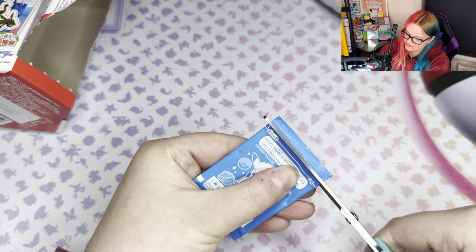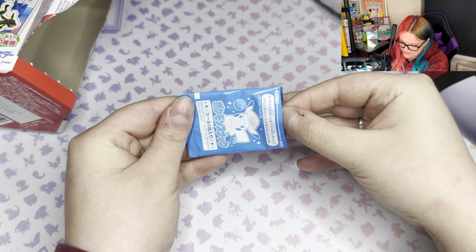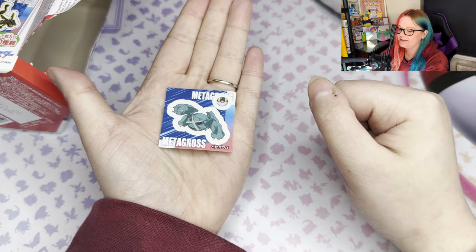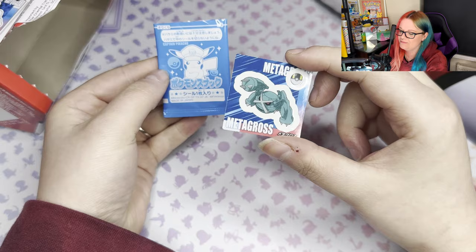I'm just trying to move the sticker as far down as I can because the last thing I want to do is cut it. Just a little slicey move — and I did open it, that's good, I was worried I wasn't going to. And then we get to see what little sticker we have. We have Metagross actually, in English with the Ultra Ball. So that is our cute little sticker pack. They are so small — my hands are very small but that is how small they are. Very dinky, and we have the mostly intact little Captain Pikachu pack there.